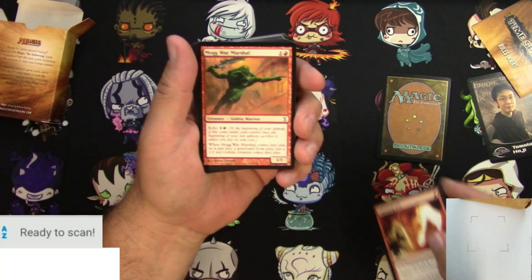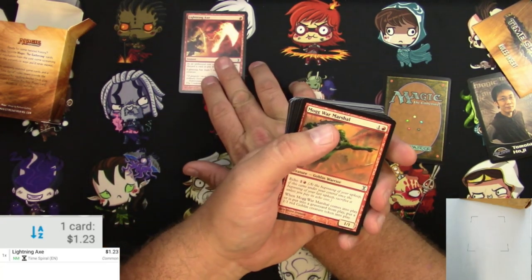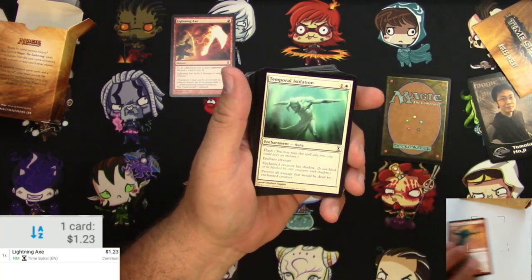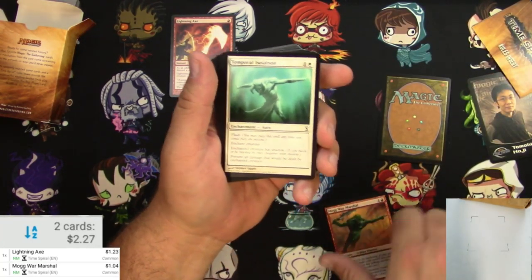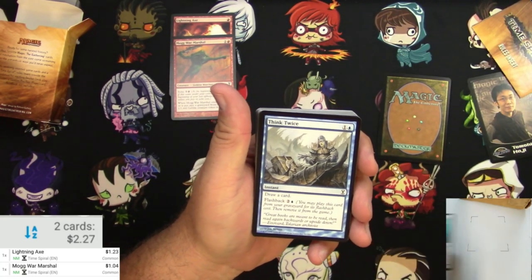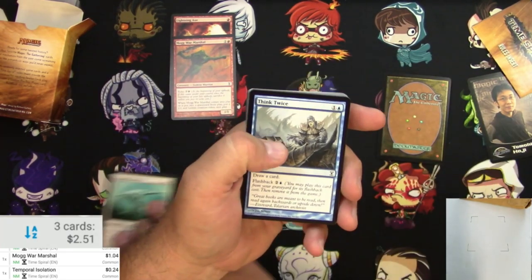Lightning Axe should be a pretty good one — yeah, a buck twenty-three. Decent for a Lightning Axe. Mogg War Marshal might even be a little bit — there we go, pretty good commons already. Temporal Isolation — I'm not sure, we'll check it. That's a regular common there, I'll put it over here.